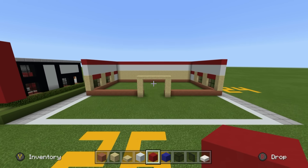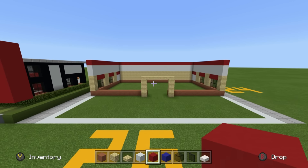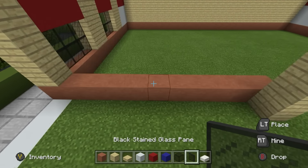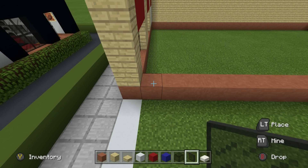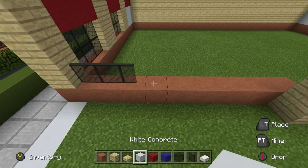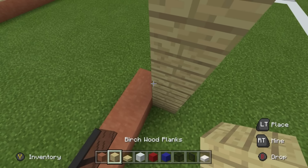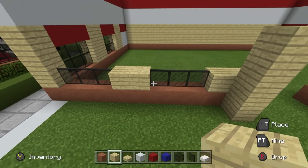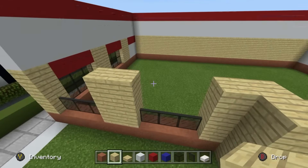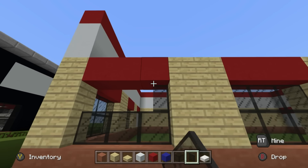Add the two rows of white concrete on top - it'll connect to the front with the row of red on top. Now we're going to focus on the left and right sides on the front of the build. Coming across the rows of terracotta, place three glass, two birch wood planks, three glass, then two birch wood planks. This will connect behind the entrance. Raise the birch wood planks up by two rows, place red concrete across the top of the windows, then add glass above.